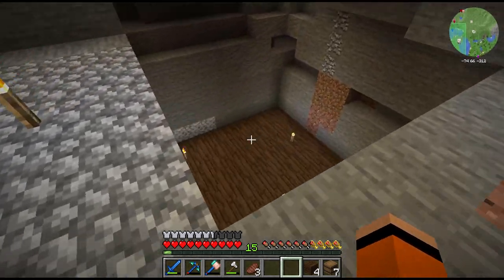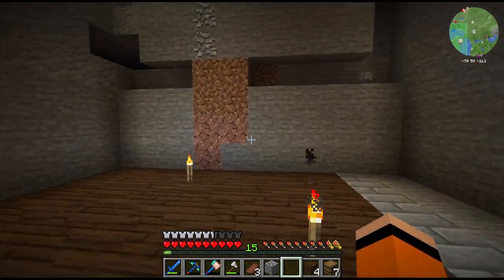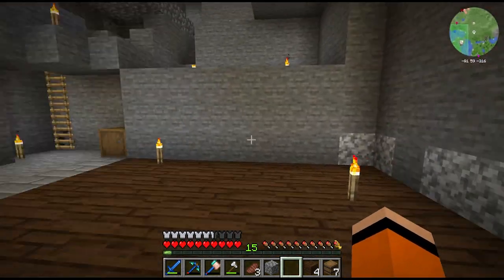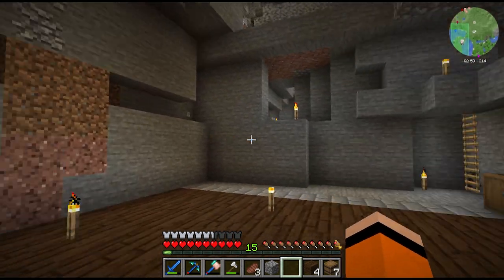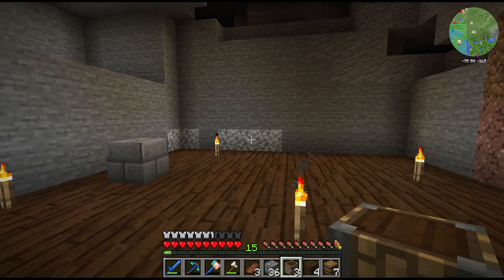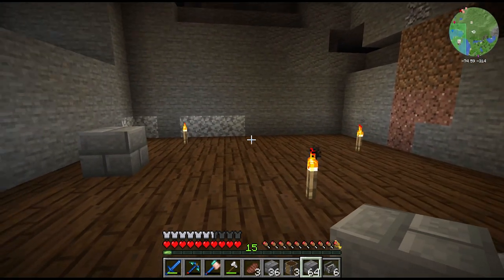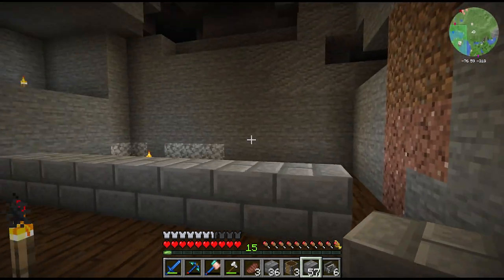I've started digging out a little space — imagine all this stone is gone with pathways over top, rooms off to the side, and a big spaghetti of belts going this way. Let's start laying out the kelp farm using a similar rotation design as the tree farm. With six harvesters that means a diameter of 13 blocks — this is going to be quite big, maybe we should scale it back a little.